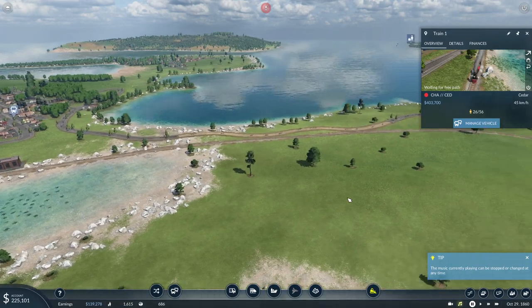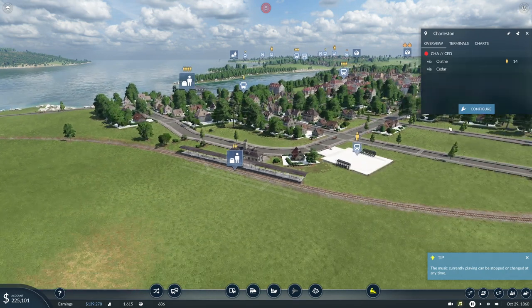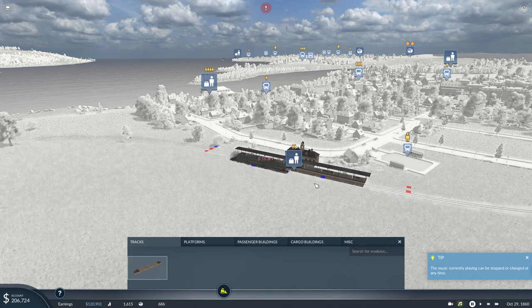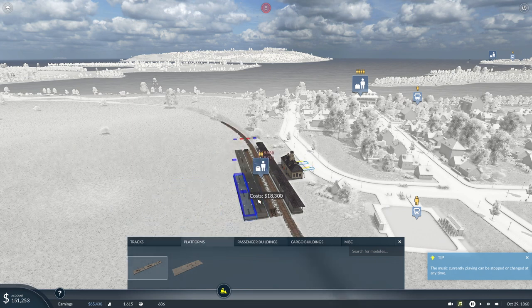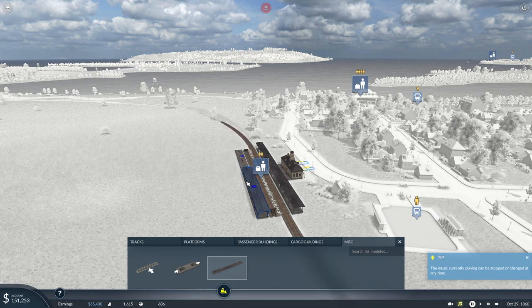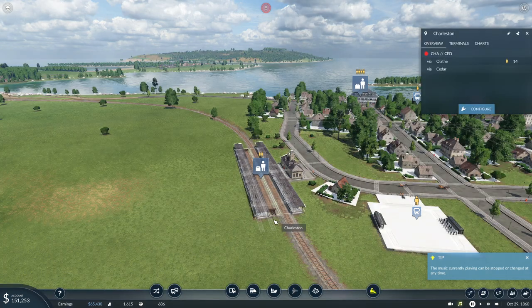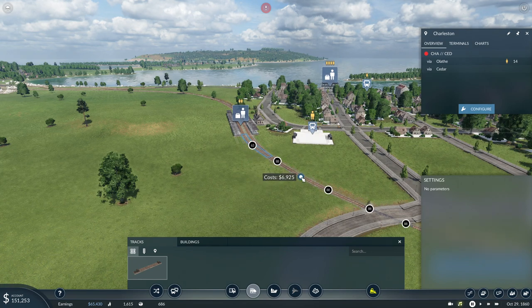If I just double track this station it will be actually quite easy for them to pass. So I'm going to add another track here, another track here, another platform — passenger platform, there we go. Miscellaneous — I'm going to add an underpass here and an underpass here, followed by a nice roofing all together. Then we go to tracks and I finish editing this and add the tracks here so that it basically just connects.